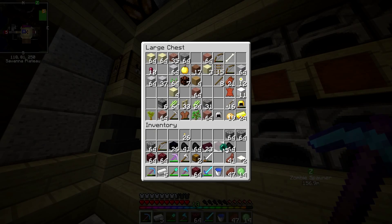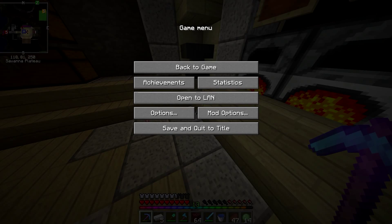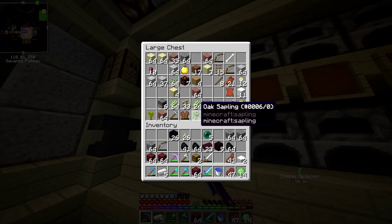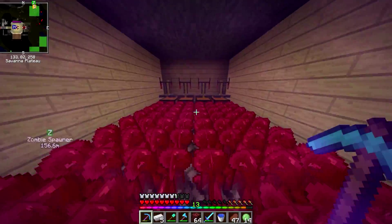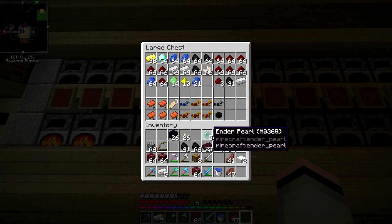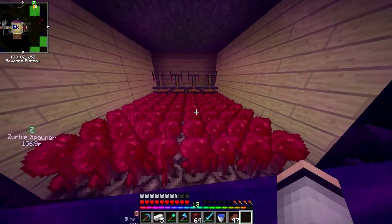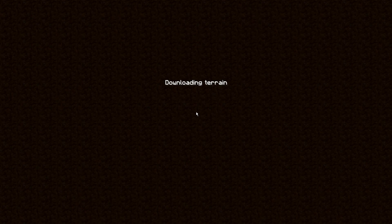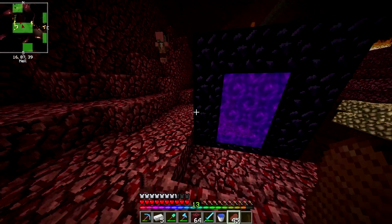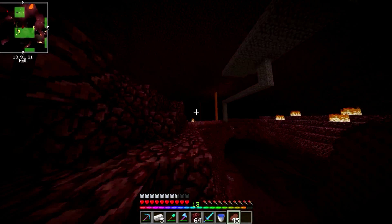Wait — can ender chests carry items across dimensions? Let me quickly check the ender chest recipe. It is an eye of ender unfortunately. We'd have to use a magma cream, but that doesn't matter right now. We're just going to go into the nether and not worry about that for the time being. I'm going to put the slime balls and ender pearls in a chest first — I really don't want to die with them. Those slime balls took forever to spawn.